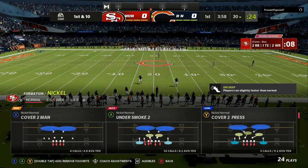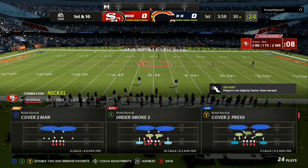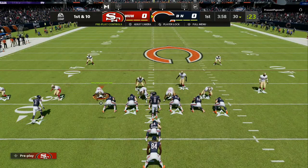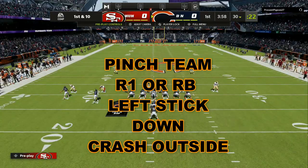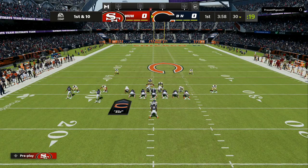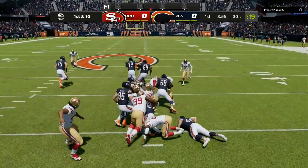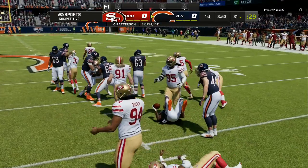Usually I will start this blitz off in the game just to get my opponent to either block the tight end or block the running back. So when you come out, I want to pinch the entire team — R1 or RB down on the left stick — then I want to crash my defensive line outside, then I want to blitz my user and push the left trigger as soon as the quarterback hikes the ball.